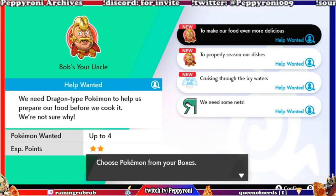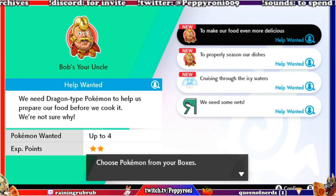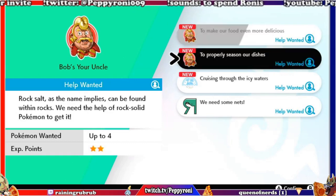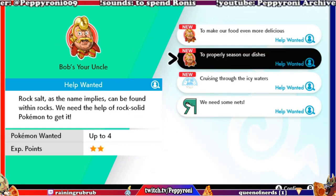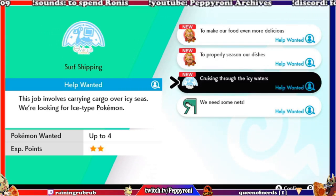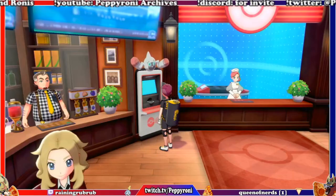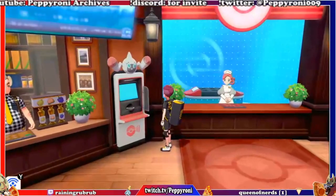I need that icon. Channel imagery — what is that? Okay, dragon type — I don't have any. Some rock solid Pokémon, okay, and then we need ice type and bug. So basically this is what you do with all the Pokémon that you box.